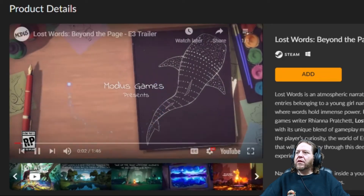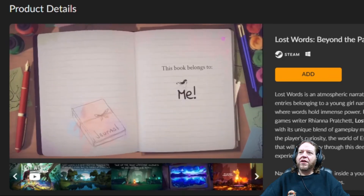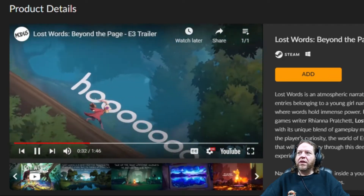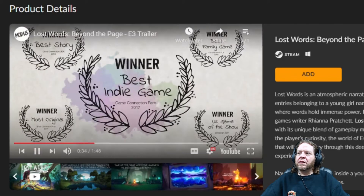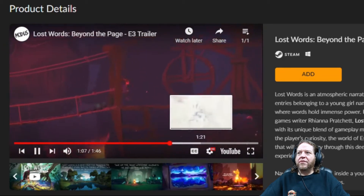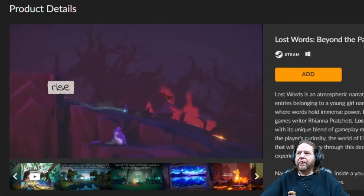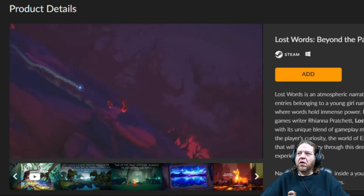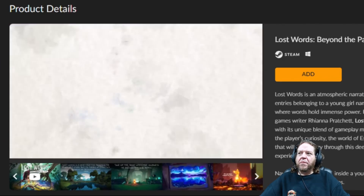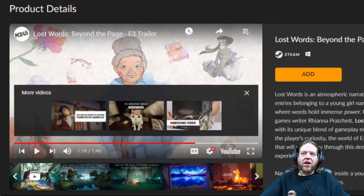Lost Words: Beyond the Page — atmospheric narrative adventure. It's a platformer, not a point-and-click. For younger people this would be kind of cool, but for me I need more than just story. Not really my shtick.